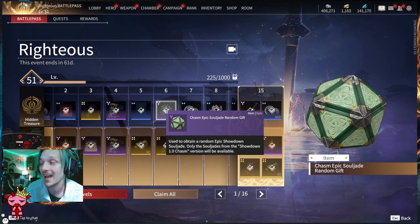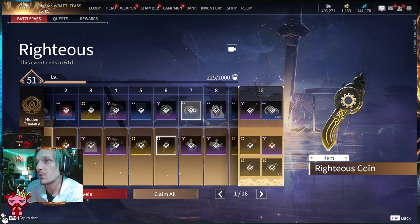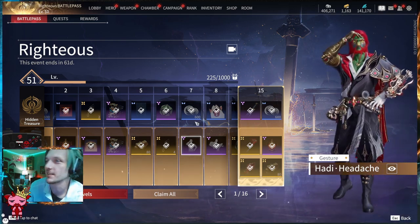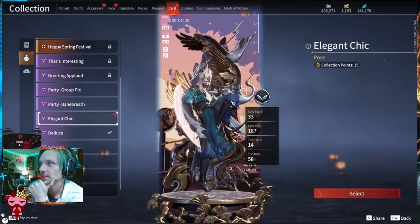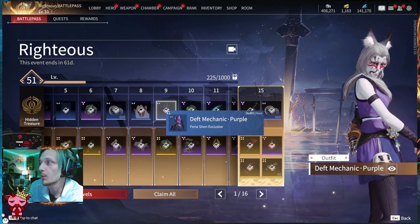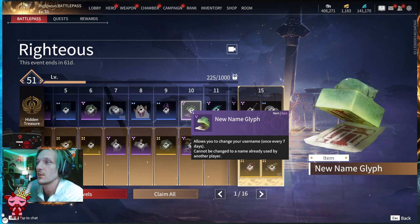Tier six gives you a Chasm Epic Soldier random — Chasm being the name of the Showdown battle pass. Tier seven has Righteous Coins; there are four of them. Then 600 Tay, and on the Advanced you get a Hottie Headache gesture. Tier eight gives you an elegant, chic stance for Wu Chen while loading into the match. Tier nine on the Hidden Treasure is a death mechanic that's purple. On the Advanced you get a Chasm Legendary Soul Jade gift.